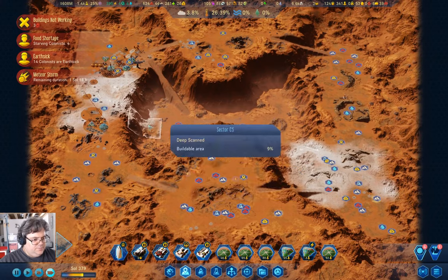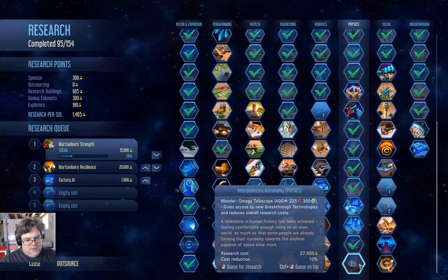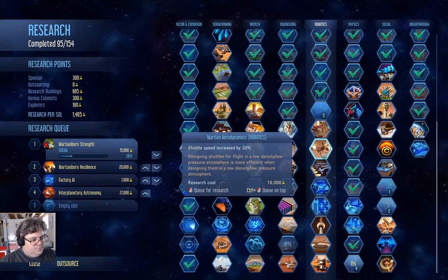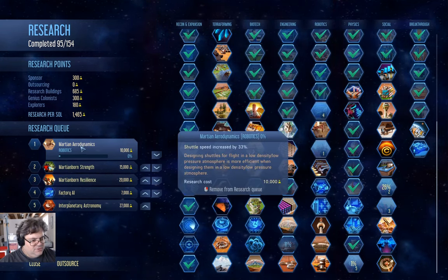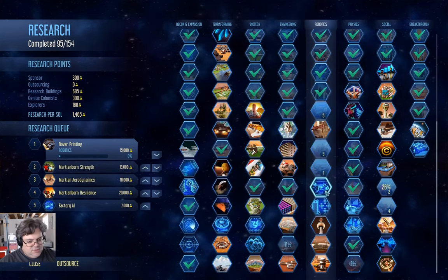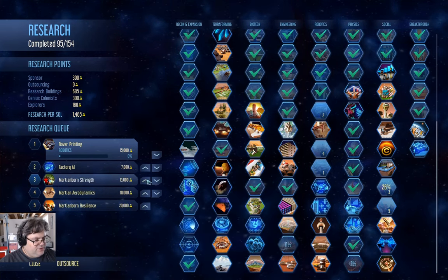Let's go back up here. I really do think the Omega Telescope is the thing I should ultimately research. But I think we'll get Martian-born, or Martian aerodynamics. Faster shuttles would be good. Rover printing would be good too. We'll bring Factory AI all the way to the front.